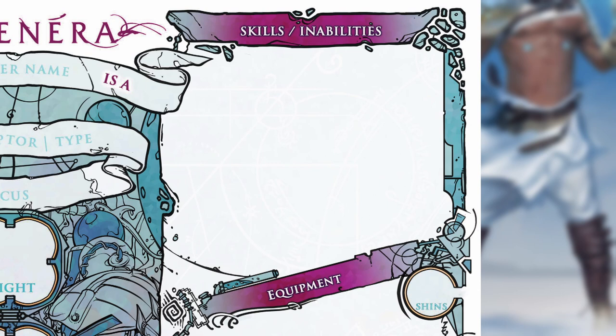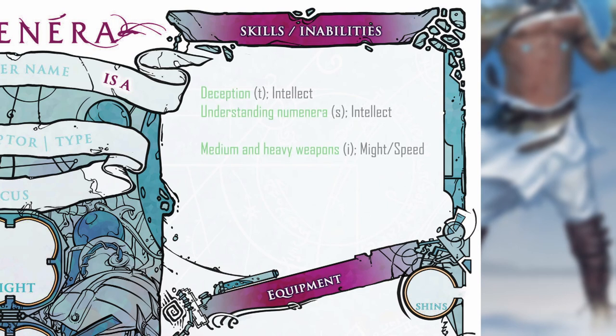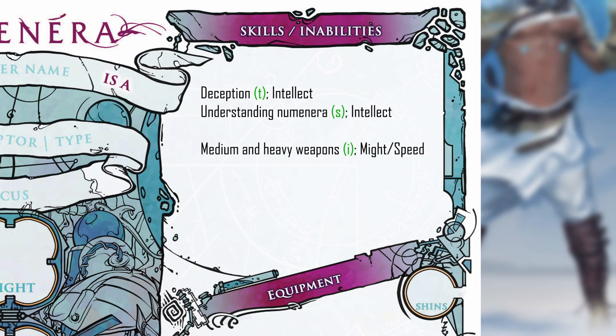Like abilities, the more directly you can notate a skill in the skills section, the quicker you can factor that skill into a task or scenario in the game. My preference is to jot down the name of the skill in whatever way I understand it, followed by an initial for trained, specialized, or inability in parentheses or circled, followed by the name of the stat pool that this skill relates to. This allows me to, at a glance, know the name of a skill, how it affects the difficulty, and what pool it pulls from should I choose to apply effort.